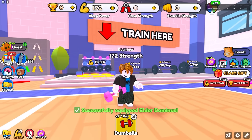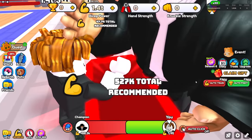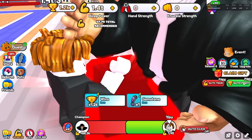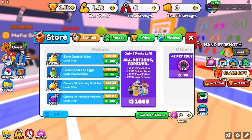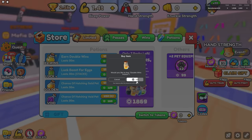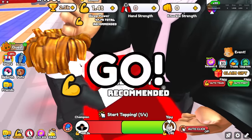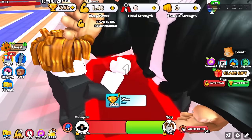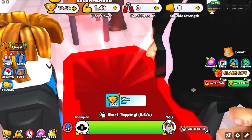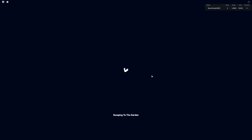Starting over at the one KG dumbbell - one click and 172 strength. Now I equip the Elder Dominus and click - 726.5 billion strength! I'm already at a trillion strength. I literally don't even need an auto clicker game pass. I need 15,000 wins to go to the next area but I don't have any wins boost. I buy some wins boost for 109 Robux. Now I'm getting more wins but it seems low - maybe because I don't have winner winner pets. Anyway, we move on to the Garden.